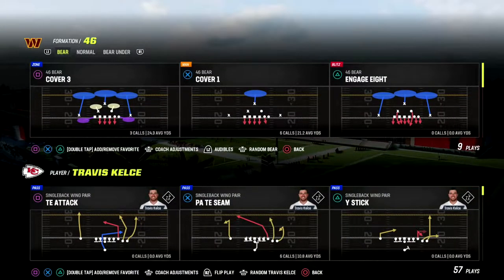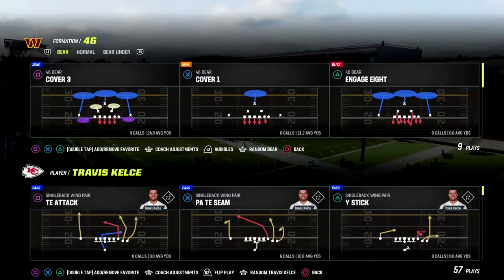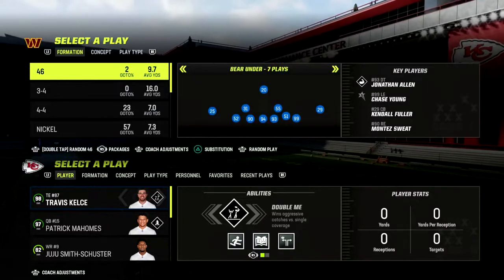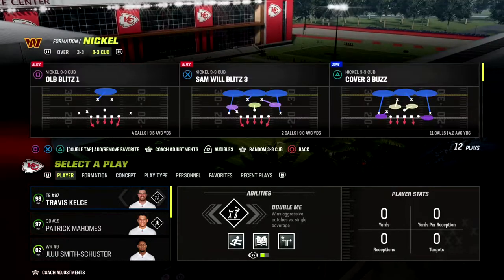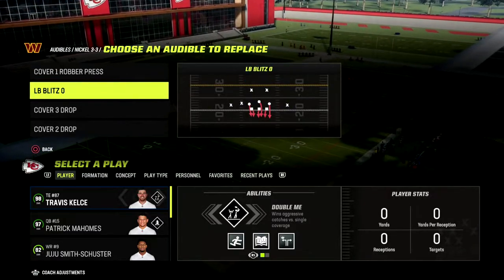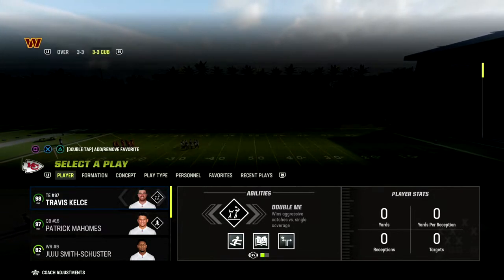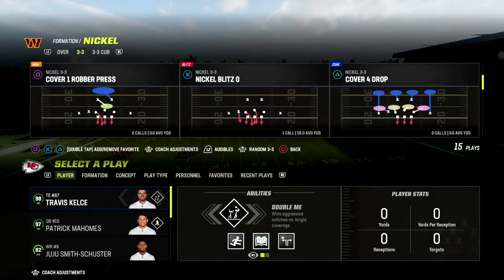In this video I'm going to show you a really effective man and zone blitz beater out of the trips tied in formation in Madden 23. If you want to learn how I run trips tied in, I'd encourage you to consider getting my trips tied in offensive ebook — you can do so by clicking the link in the description below. It's only $10 to become a Patreon member and you get access to all of my Madden 23 offensive and defensive ebooks.